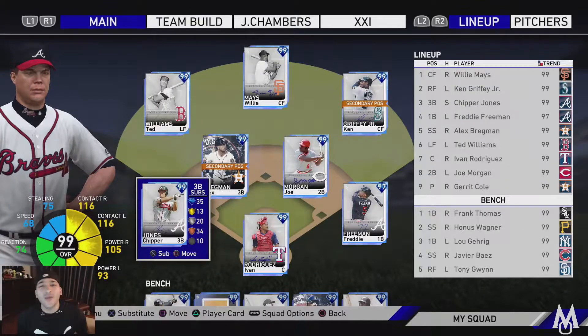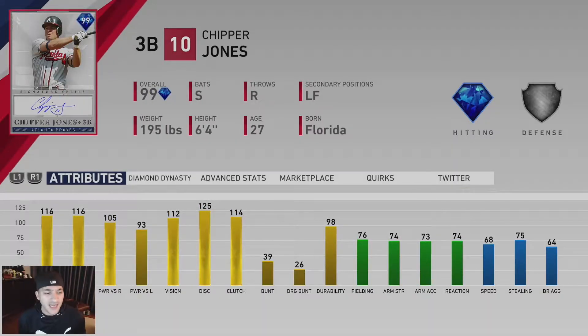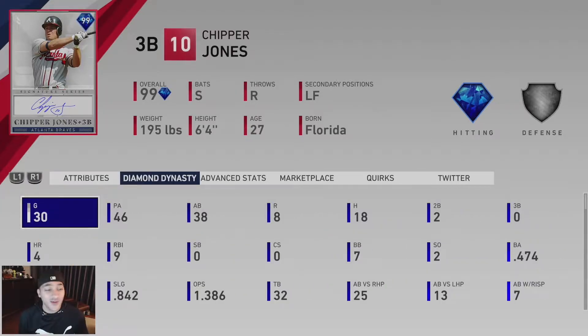What's up, bringing you MLB The Show 19. We got two player debuts in this one. First one being Signature Series Chipper Jones — 116 contact versus righties, 116 versus lefties, 105 power versus righties, 93 versus lefties, 112 vision, silver tier defense, 76 fielding, 68 speed. Really good looking card; used him a little bit in events and we're doing all right with him.